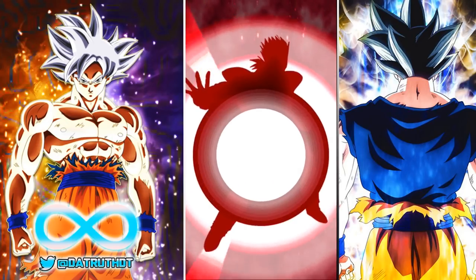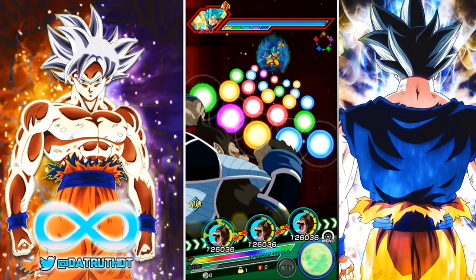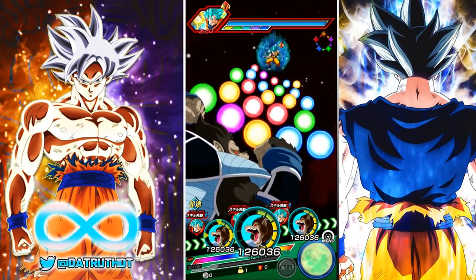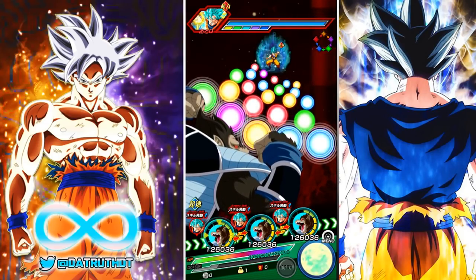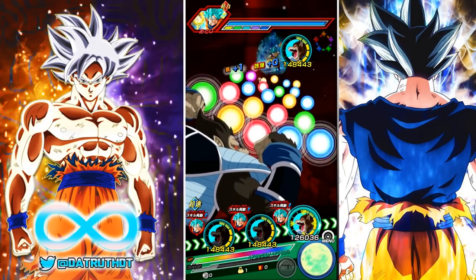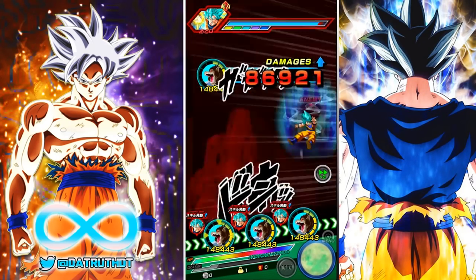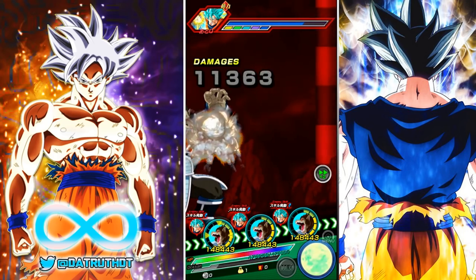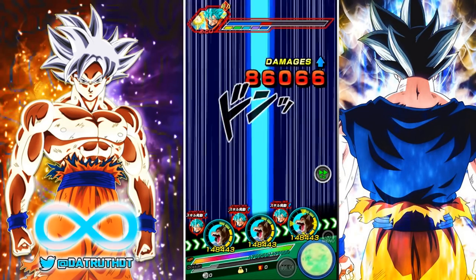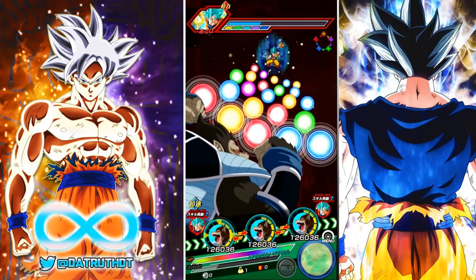Gameplay starts and we work on getting rotations set. LR SSJ3 Goku gets placed. One disappointing thing about this great ape batch is that their super attack animations are just the same recycled animations we've seen forever with the Tora, Fasha, and the other cards. LR Majin Vegeta gets moved to the back of the line to link up with LR SSJ3 Goku.